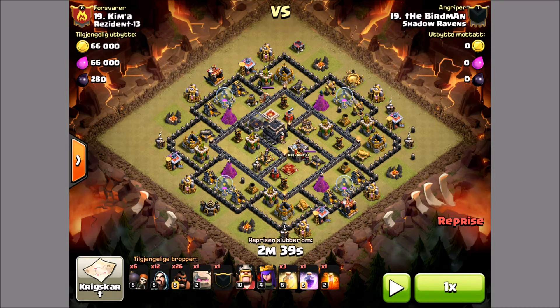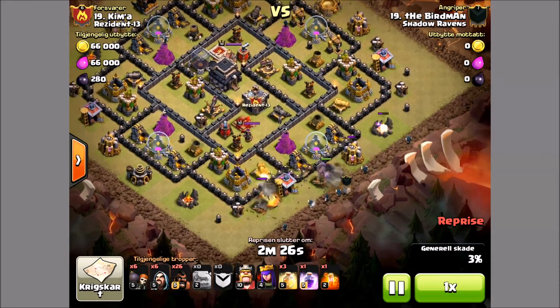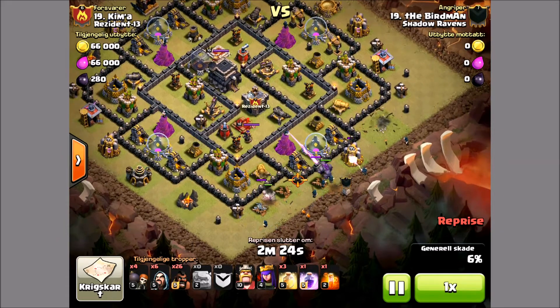This is one of our 8.5's taking down one of the earlier Town Hall 9's from the opposing clan. As you can see, this guy actually has level 2 crossbows and pretty decent walls. So this is what a Town Hall 8.5 can do for you.